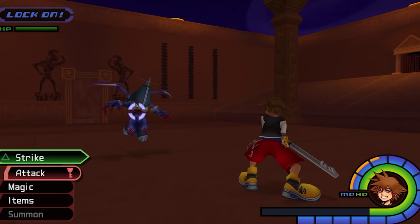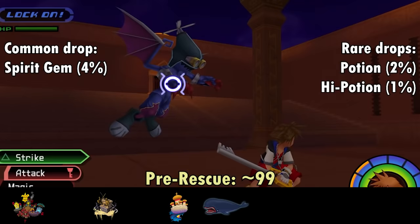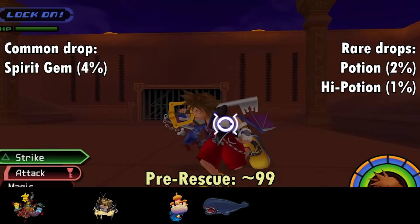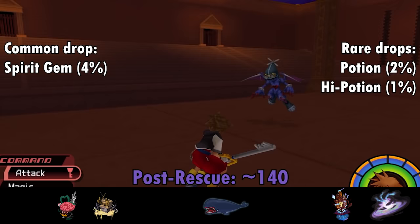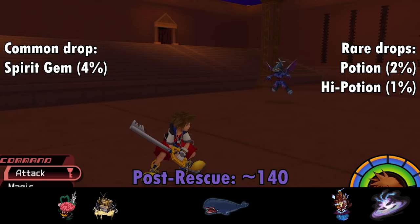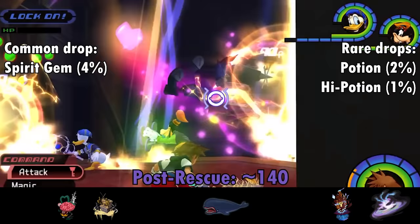Next up is the Soldier, but with wings — the Air Soldier, a janky squirmy bastard who starts appearing in the Traverse Town Revisit. The Air Soldier is fairly aggressive and has several attacks including a claw uppercut, a twirly kick, a downward kick from above, and a shoulder check signaled by a little pose before charging. Being part of that same Soldier and Large Body family, Air Soldiers drop the upgraded Spirit Gem item at a 4% chance per kill. Best pre-rescue room is the 3rd District with 19 spawns, and best post-rescue location is the High Tower in Hollow Bastion with 12.